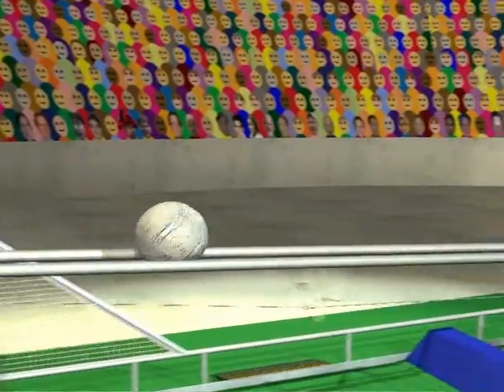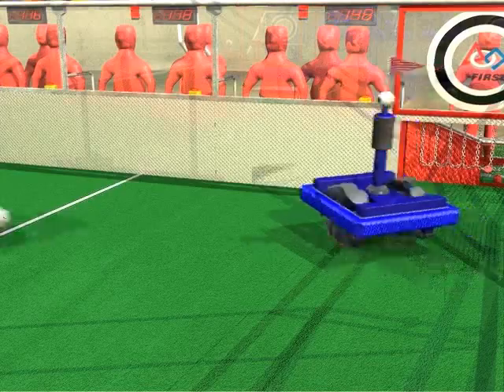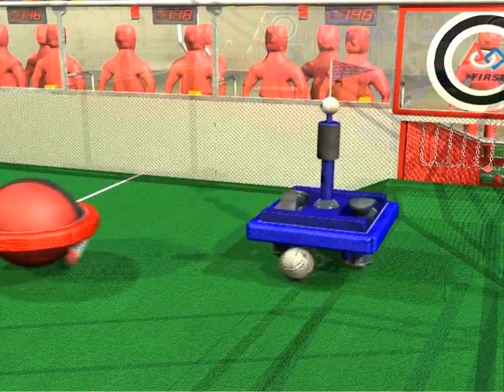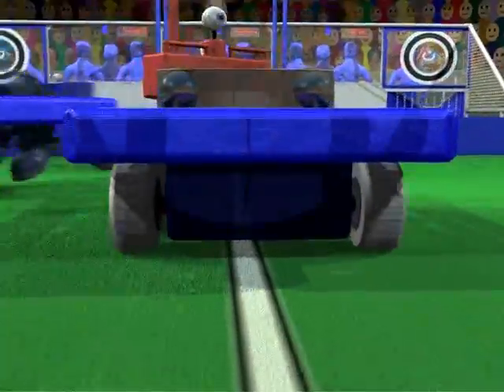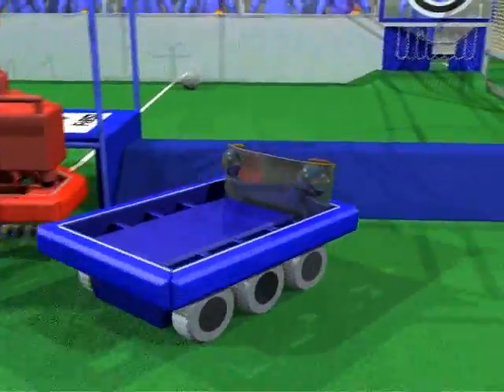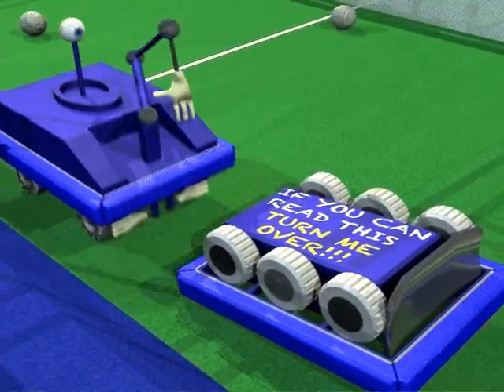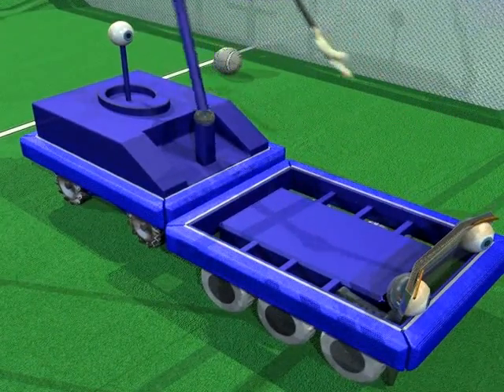The trident is used to place balls on the return rack to reenter them into play. As robots attempt to score, they must also deal with opposing robots that may be defending their goal. Robots can drive the length of the field by going through the tunnels or across the bumps. When crossing the bumps, robots will have to drive carefully to avoid tipping over. Wise teams will design robots that can right themselves in case this happens.